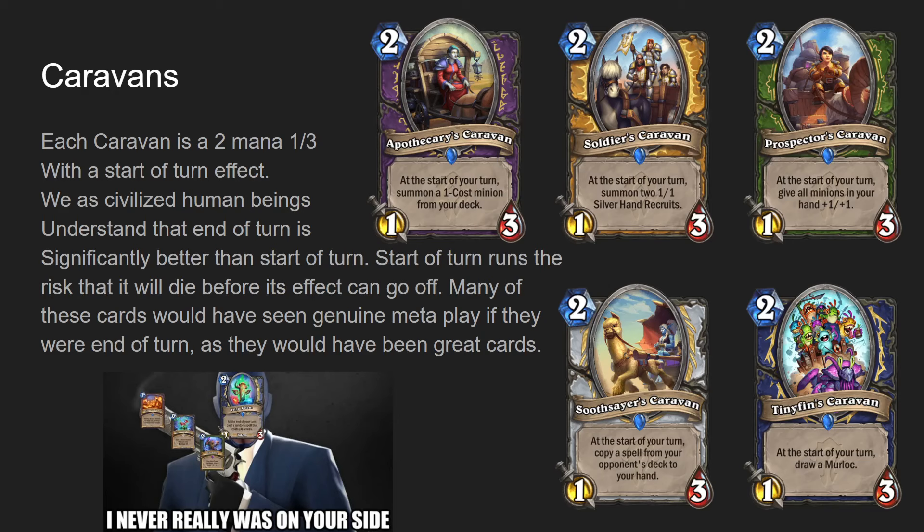Obviously if we actually had this card, you would have tried other one-drops. We have that Hunter weapon now, Trusty Fishing Rod - a three mana one-two weapon, after your hero attacks summon a one-drop from your deck. That card is kind of okay. So Apothecary's Caravan as a two-drop would probably be pretty good.